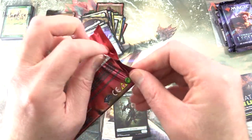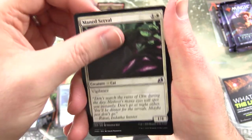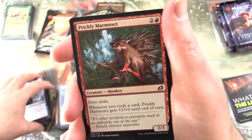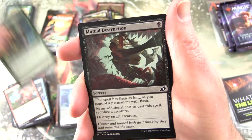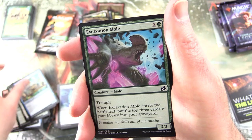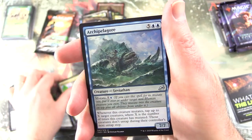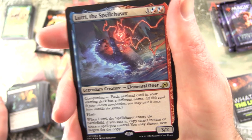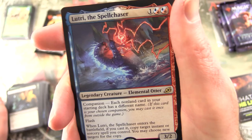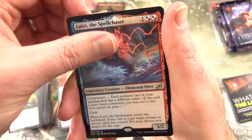Ikoria. No luck with the Prickly Marmoset last time around, but we did get that spicy Mythic. See if we can get another one here. Pyroceratops. Main Serval. Gust of Wind. Prickly Marmoset — look into his eyes, I think he forecasts more crazy pulls in this video. Humble Naturalist. Mutual Destruction. Day Squad Marshal. Crystacean. Excavation Mole. Suffocating Fumes. Uncommons: Mystic Subduel. Dire Tactics. Archipelagor. And the rare is Lutri, the Spell Chaser — Legendary Creature Elemental Otter, 3/2 for three. Each non-land card in your starting deck has a different name, and I believe you are banned in Commander, sir. With Flash; when Lutri enters the battlefield, if you cast a spell, copy target instant or sorcery spell you control and you may choose new targets for the copy. And a Tranquil Cove and Catbird token.